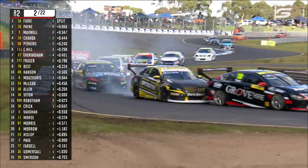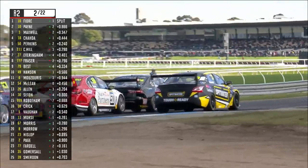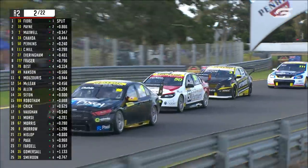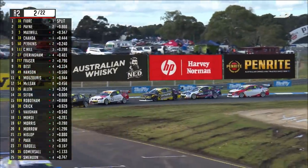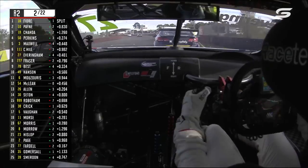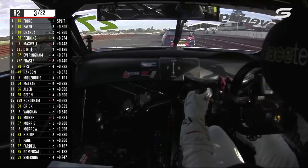Maxwell pops it up and runs it wide — it's unravelling for the pole sitter. Charter's through, Perkins goes with him. Thomas Maxwell with a big front lock-up at the end of the back straight, which ran him wide. Matt Charter got around the outside, as did Jack Perkins. Our pole man is slipping down the order.